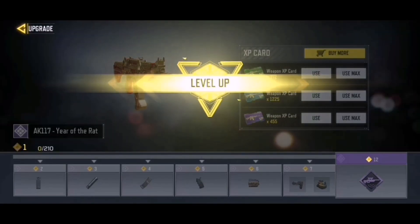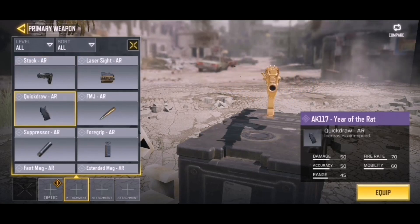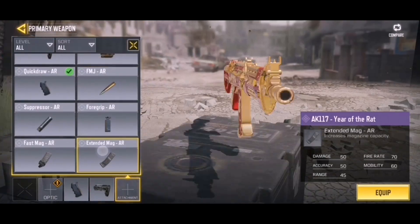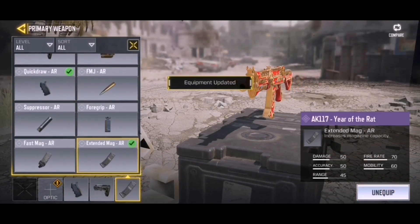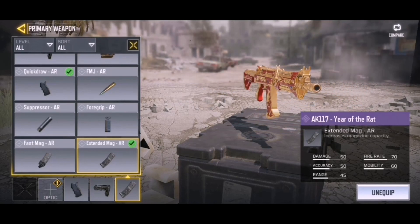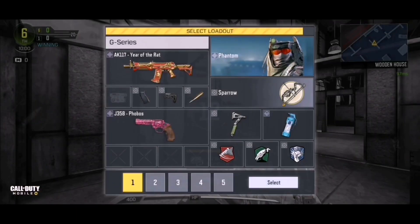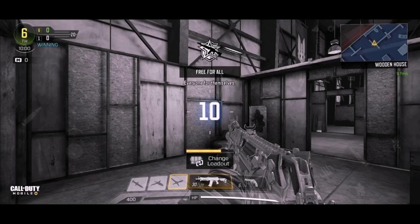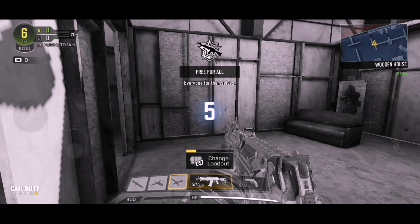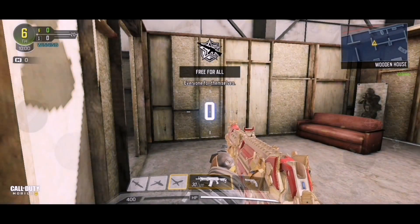I'm actually pretty liking the skin quite a lot. Let's equip that and upgrade it all the way to max, so we can be at level 12. For attachments I'm just going to go ahead and put quick draw, stock, and extended mag. Anyway, let's hop into a game — I'm not going to put any different sight, we're going to keep it how it looks right now and just check how this gun looks in game. Okay, so we're in a game with the brand new AK117 Year of the Rat skin.